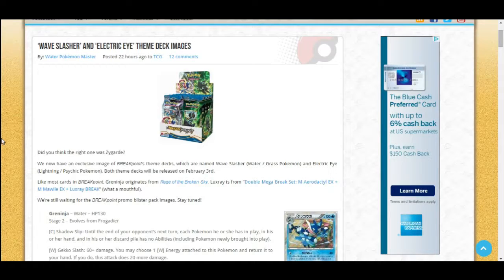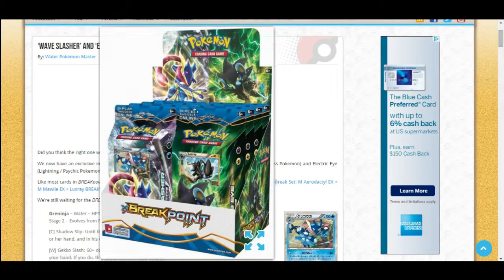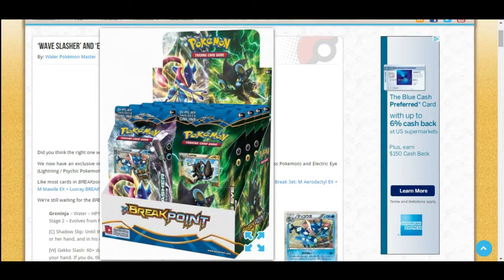Sorry about that phone. Anyway, we've got X and Y Breakpoint coming up and we have the theme decks right here: Wave Slasher and Electric Eye. Let's go ahead and pull up an image — Wave Slasher is going to be Greninja and Electric Eye will be Luxray.